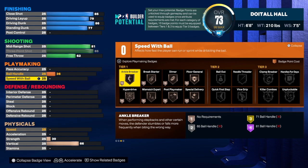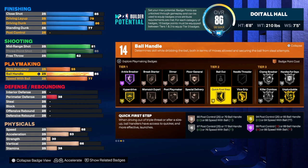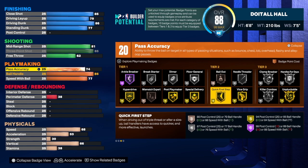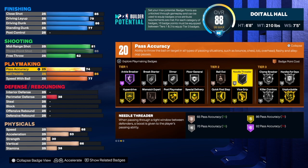Go down there, hit that like button, hit that subscribe button, hit that share button, and let the video play to the end — that will push the video to the recommended page. For the playmaking: speed is 77, ball handle is 85, which gives us Gold Quick First Step — that's very important for any build. For pass accuracy, we're going to get that up to a 74. You do get 20 playmaking badges with this build.